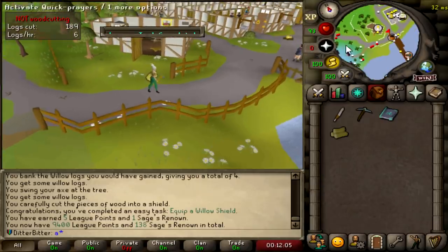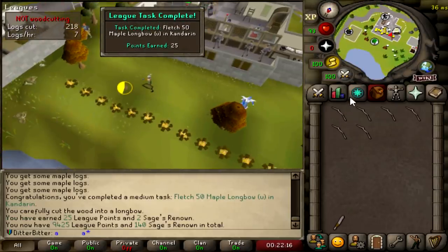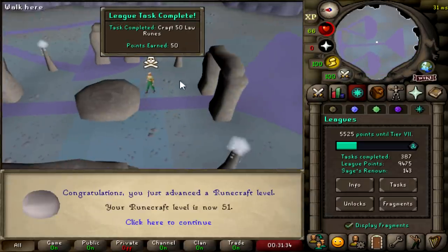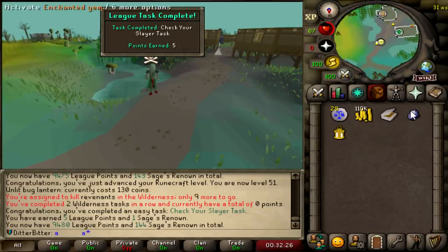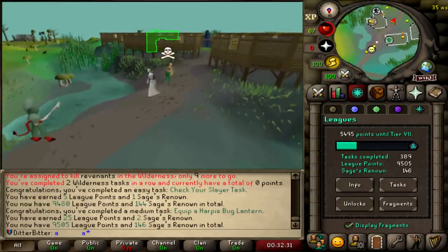Fletch a Shield, 5 League Points. Fletch 50 Maple Longbows in Kandarin, another 25 points. Crafting 50 Law Runes, 9,475 points now. Should get 30 points from doing this - check my task for 5 points and equip a Lit Bug Lantern for 25 points. 9,505.